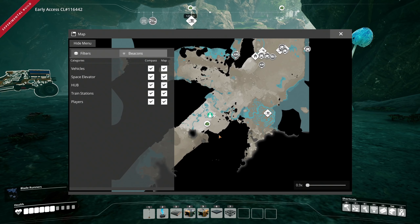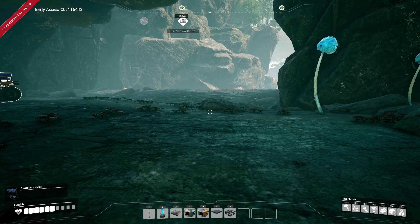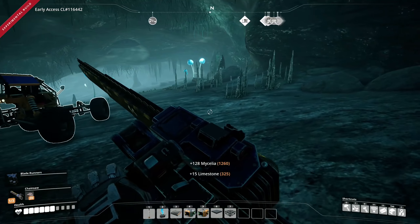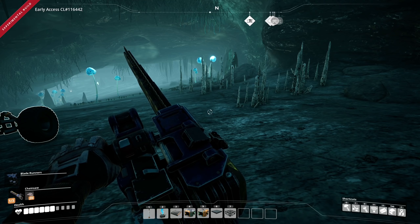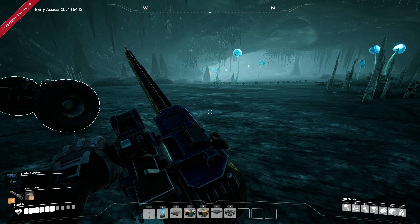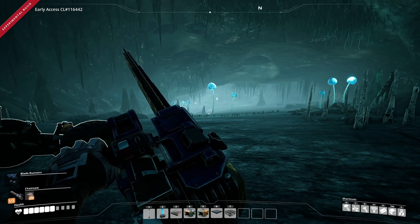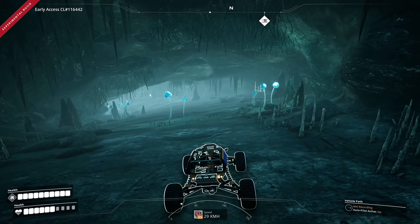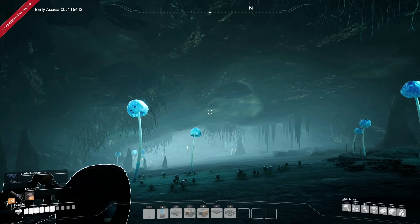Actually hold on — are we by uranium? We're actually fairly close! So this might be our uranium spot as well. What does this look like on the map? We're pretty far away, but that would actually be fantastic. I'm almost positive this is the cave with the uranium — if we go down in here I think we'll find it. We do have some cat friends down here.